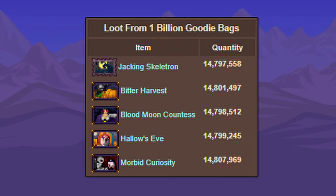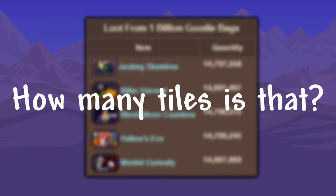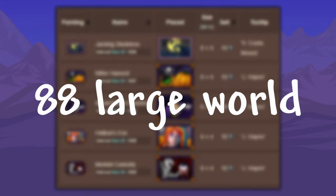But moving on to paintings — because they have the same drop chance, they all came around the same number at 14 million, with the average being 14.8 million. You may be wondering how many tiles is that? Well, with them being 6x4 tiles, and multiplying that by the total number of paintings, we get 1.77 billion. We could then divide that by the size of a large world, and find that it would fill up just over 88 large worlds.